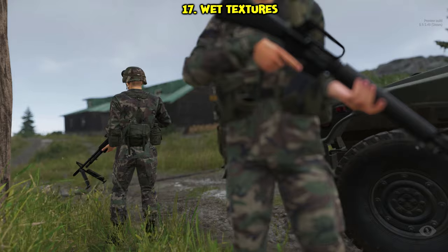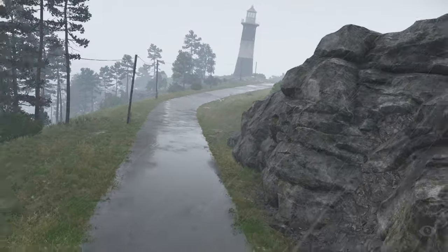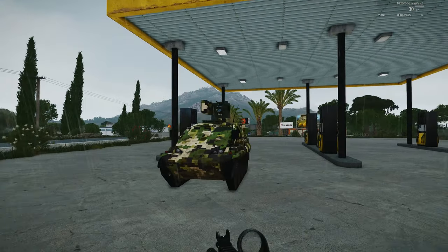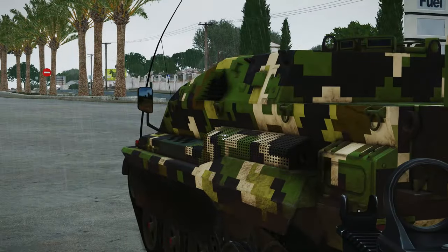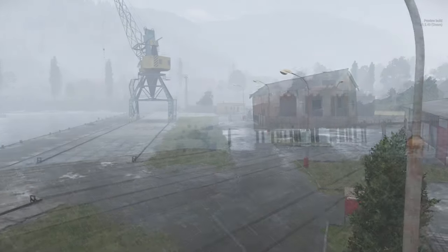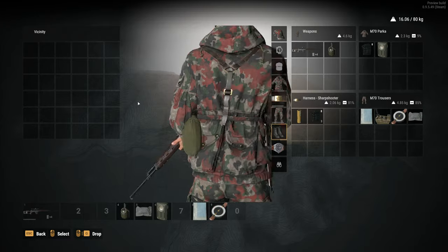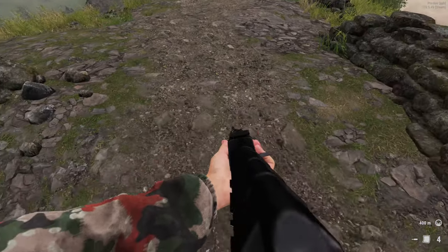The wet textures when it rains or if players enter the water are another graphical highlight. Puddles will form and glisten on the road and eventually dry up after a rainstorm passes. Your player model will also show signs of wetness if they enter the water. Arma 3 had a mod which simulated this but it wasn't in the vanilla game and certainly wasn't done on a map level. In Reforger, rain splashes off the surface of vehicle bonnets, adding an extra layer of graphical beauty. The inventory system in Arma 3 was okay but this one is better — it comes from DayZ Standalone where you can see your player model in the centre and pick up items in the vicinity. It's simple, as a UI should be.